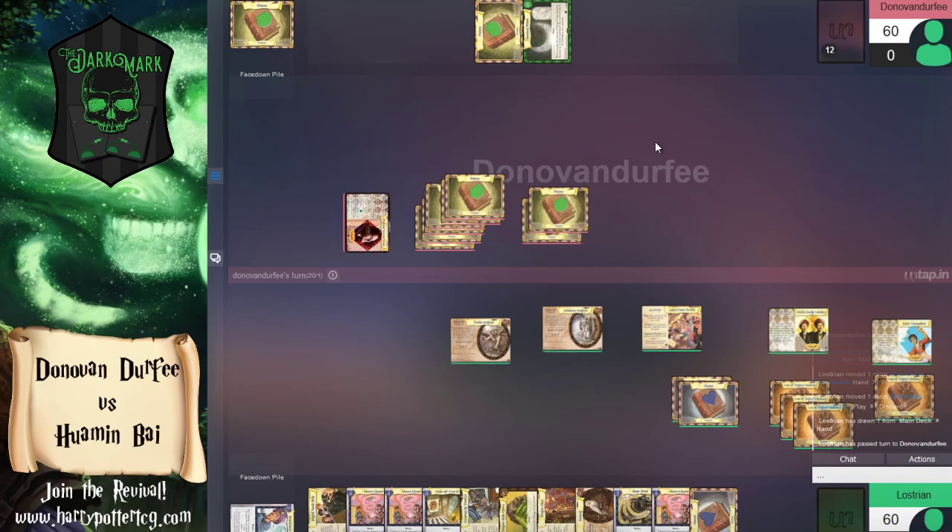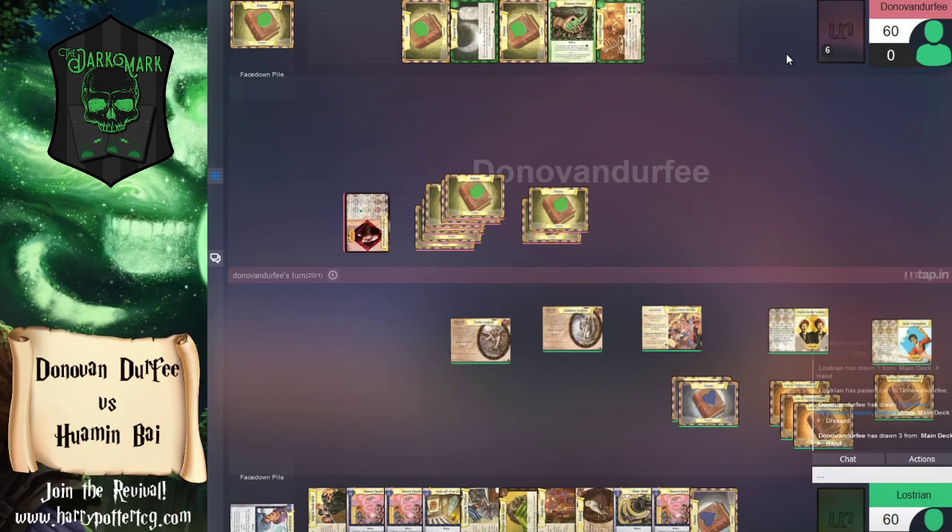We take another eight damage to the face from marble plus sandstone gargoyle, and we're watching that health pool hemorrhage. Now thinking about how we didn't heal all seven cards with Snape as we see the number of cards in our deck dwindling. I think we're going to maybe see a slight change in play style from Donovan in the next game, now that we know our opponent is just trying to make sure we don't get to do anything we want to do.